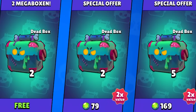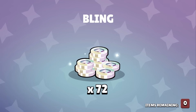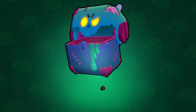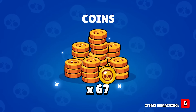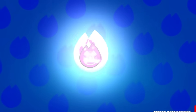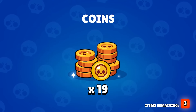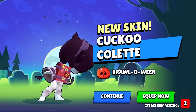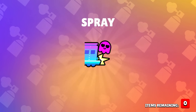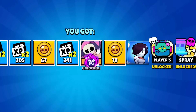Now we are opening the dead boxes. Let's see how good the dead boxes are — I hope not as bad as the mega boxes. Redeeming them. We have nine items left. Some tokens, some gold, even more tokens. And the hypercharge — right away, getting the Penny one. Awesome. And another skin. And one pin. And the spray. Bro, that was fire, honestly.